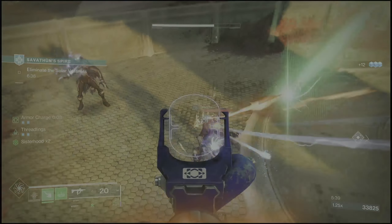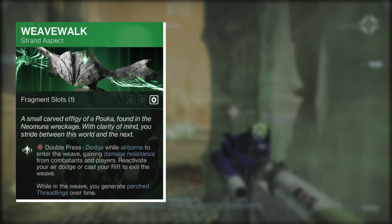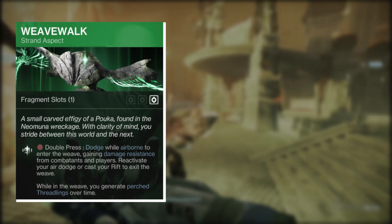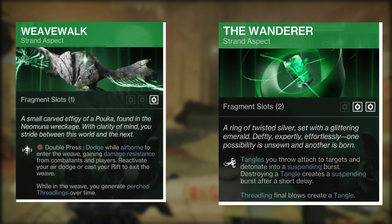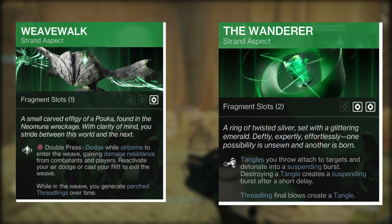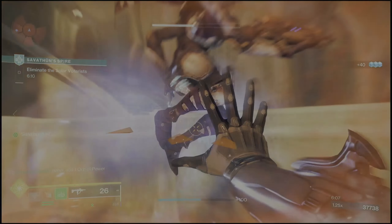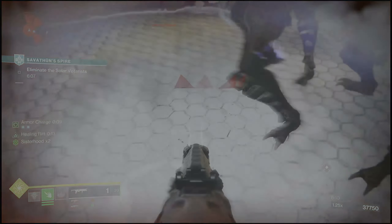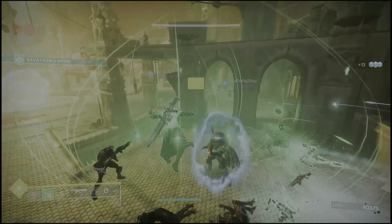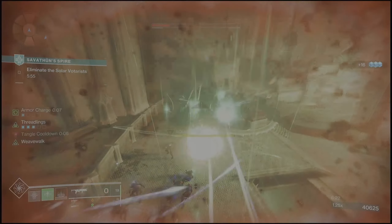For our full class setup, we already went over Weave Walk and its damage reduction and threadling generation while in the weave with a damage-over-time effect. The second aspect we're taking is the Wanderer: tangles you throw attach to targets and detonate into a suspending burst; destroying a tangle creates a suspending burst after a short delay; and threadling final blows create a tangle. The reason we're taking this is that threadling final blows can now make tangles, making the loop of threadlings creating tangles and tangles creating threadlings feel much more consistent.